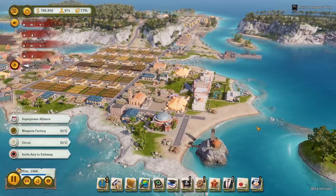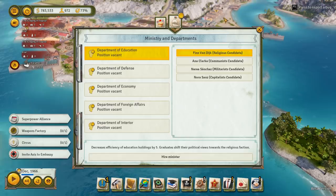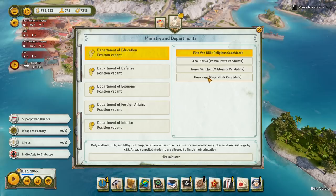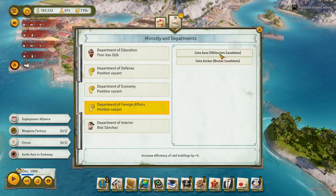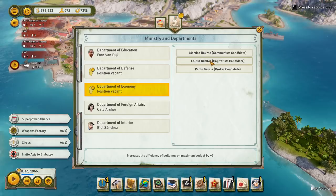So where were we? I was doing the ministry. Department of Education - we want the religious candidate. Graduates from schools will gradually shift their political views towards the religious faction, and that's what we want. You can get them to be militarist if you want to go for a military dictatorship - we're going for a religious theocracy. We'll go with educating only well-off and rich. Department of the interior - increase the job quality of all buildings by two. We could do that to offset the job happiness penalty, so we'll probably do that one.